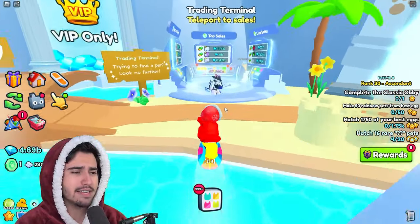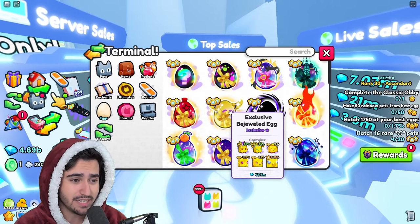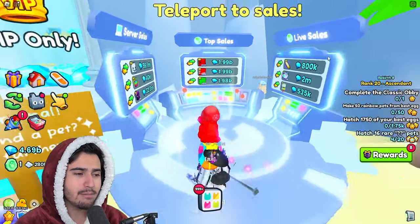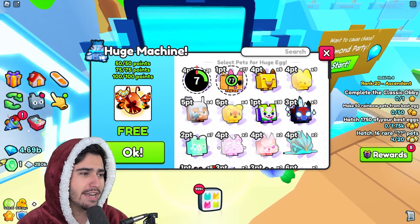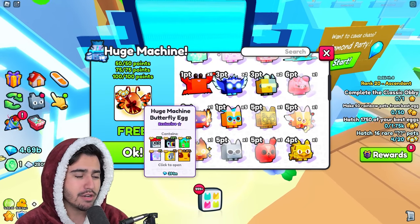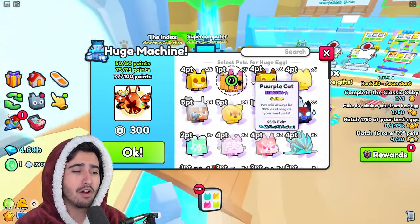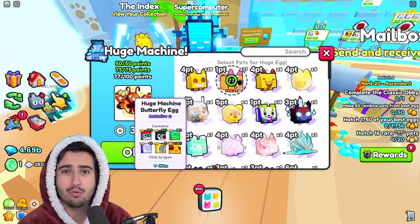As more people want titanics, their prices keep rising. The huge butterfly eggs are therefore worth a lot. They're also the best way to get a titanic currently — the odds from exclusive eggs are only 0.05%, meaning it is five times harder to get a titanic from exclusive eggs compared to the huge butterfly egg. And many players already have exclusives sitting around, so they can just craft one of these eggs whenever they want.